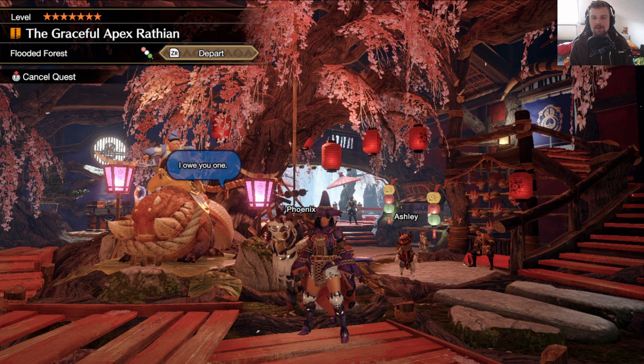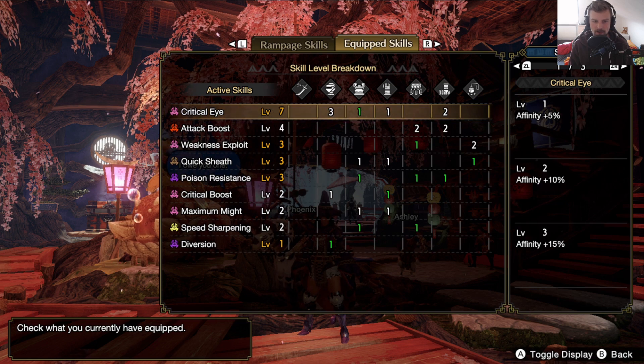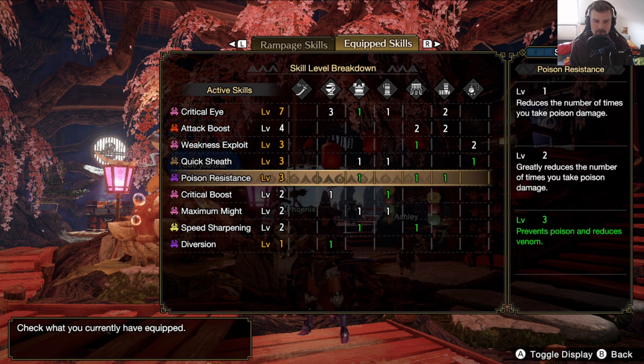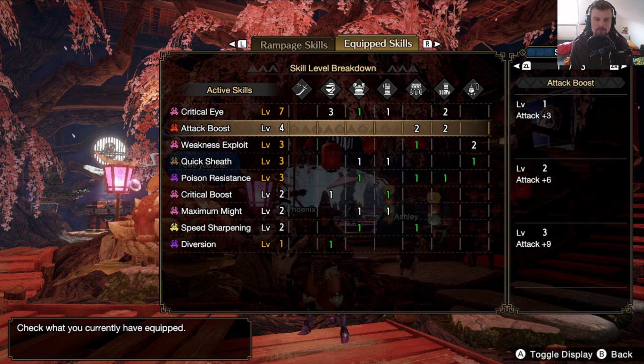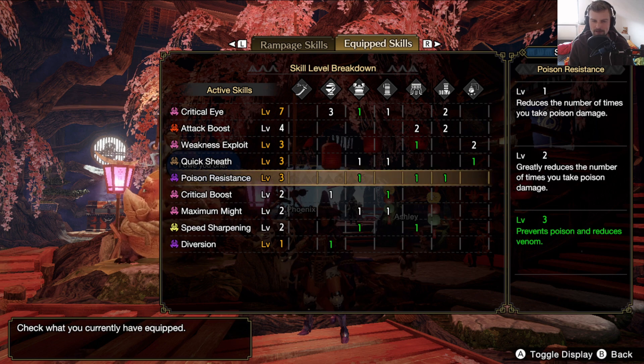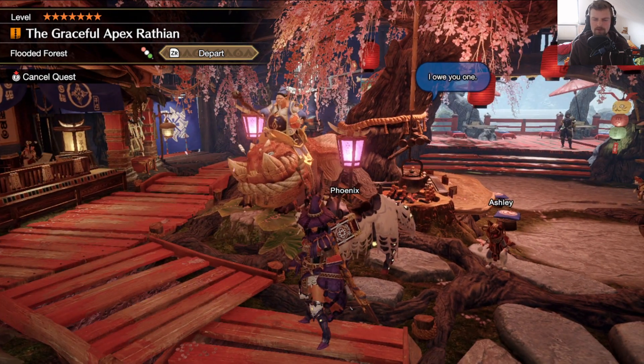Welcome back to the channel everybody. Today I want to take a look at Apex Rathion, and this is the build I'm going to do that with. It seems to be more efficient to drop one level of maximum might for attack boost level 4, so that's what we are going to do. Also I got poison resistance level 3 in here for obvious reasons — I think that's going to help out quite a bit. And yeah, I'm looking forward to Apex Rathion.